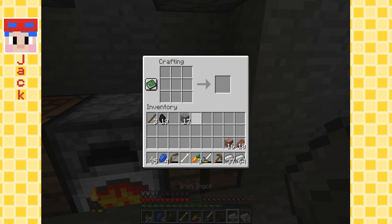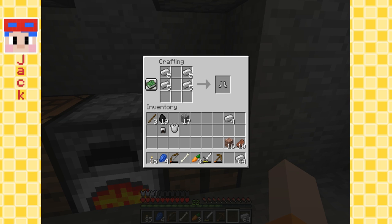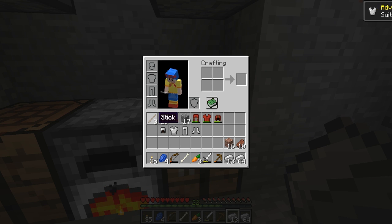I think the head is like this - yeah! I think the chest plate is like this - awesome! Yeah, those are boots - cool. And leggings - yeah, we got it! Awesome, perfect. Let's equip our new armor. Suit up - that's what the achievement says. We're gonna suit up.